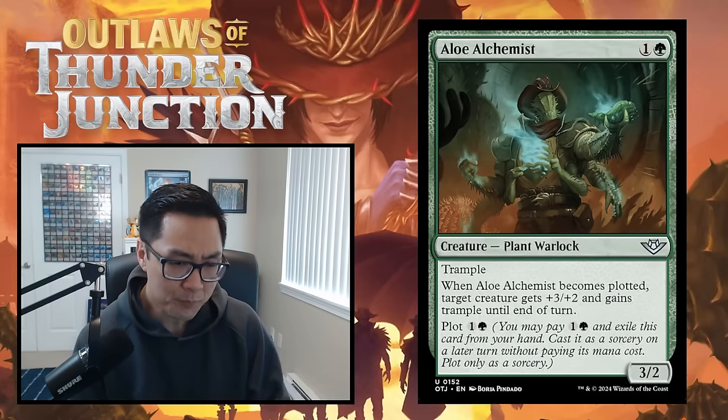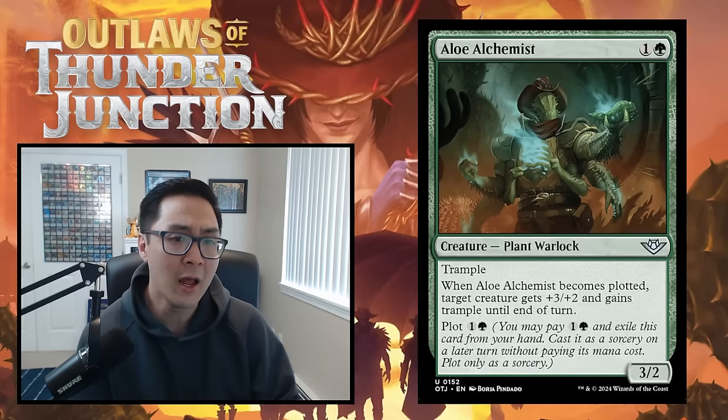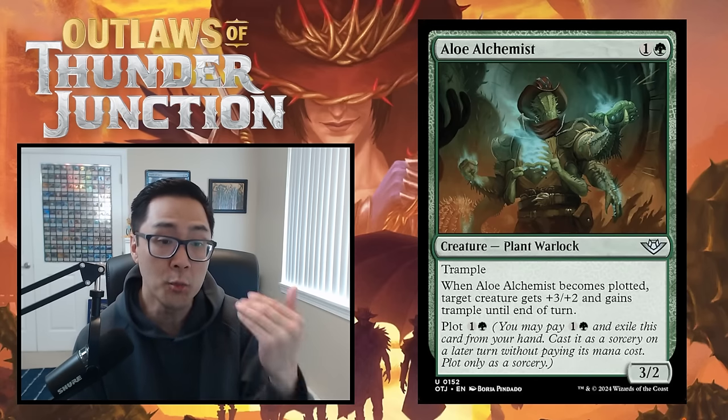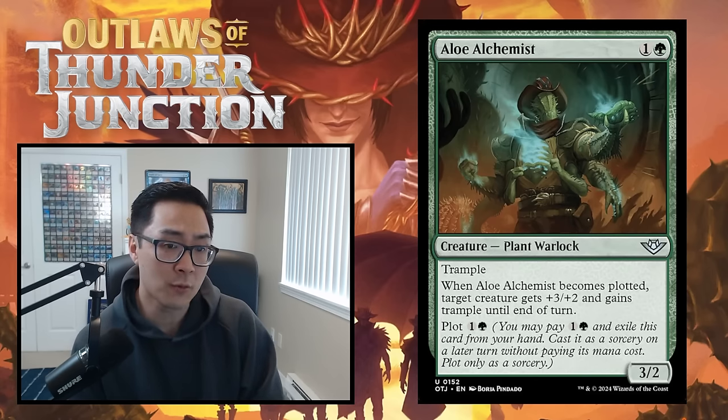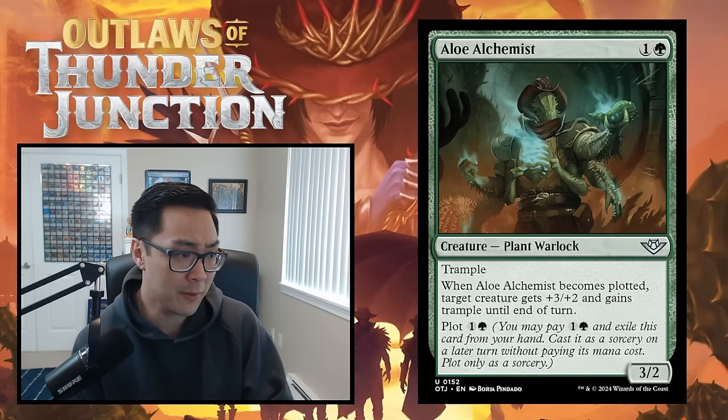Then we have Plot — a new keyword where you can plot cards with the Plot ability. You plot as a sorcery, and basically this means you can cast the card at a later turn, potentially getting a discount on cards you cast later in the game.